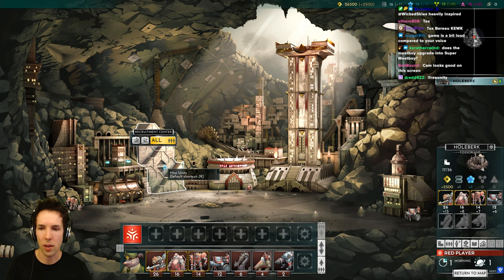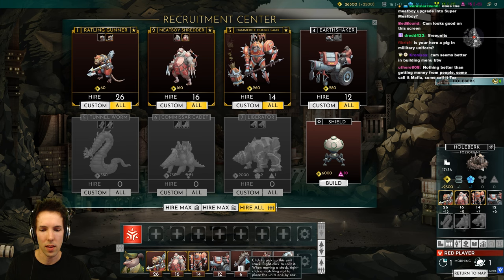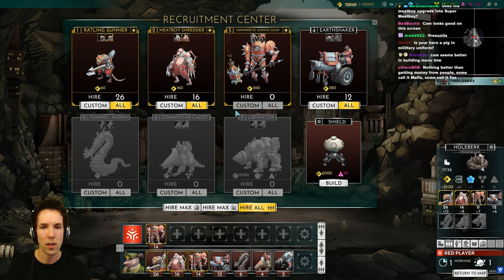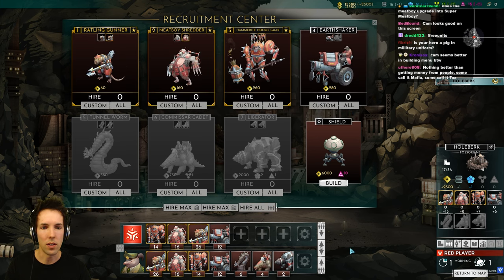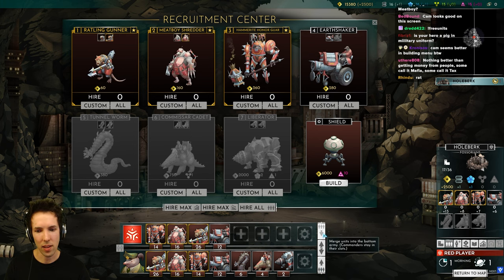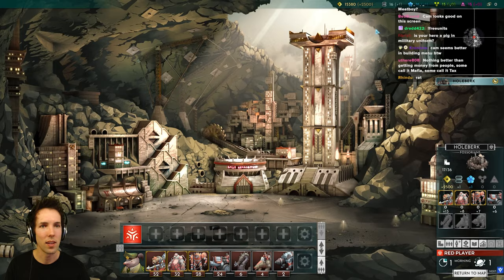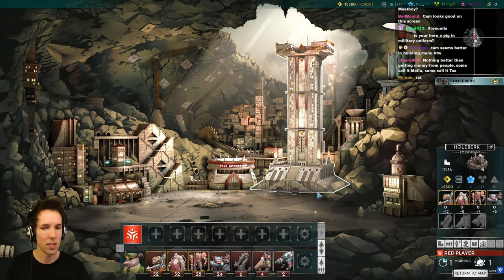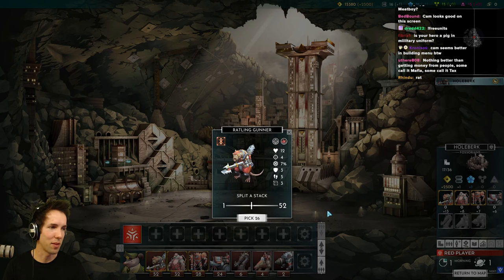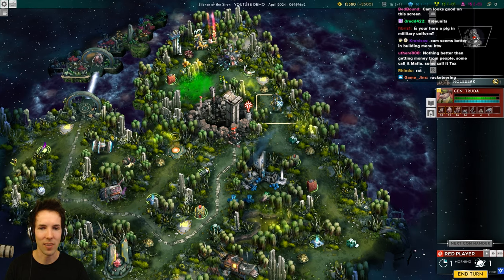This is where we can train all our units. We send our units to our army. There are mods that do the same for Heroes of Might and Magic, but in Silence of the Siren this has been built into the engine. The units are pretty cool — I've taken a look at them before. You've got the Rattling Gunner. It's probably best to show the units in battle, so let's just go have a fight.